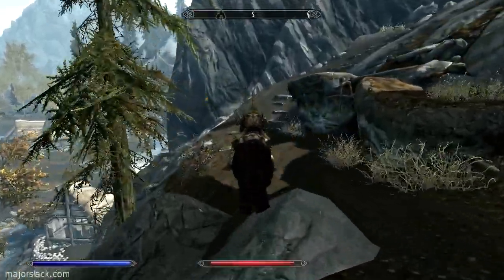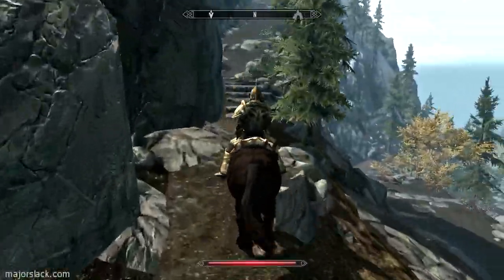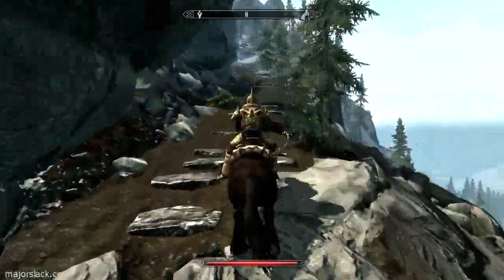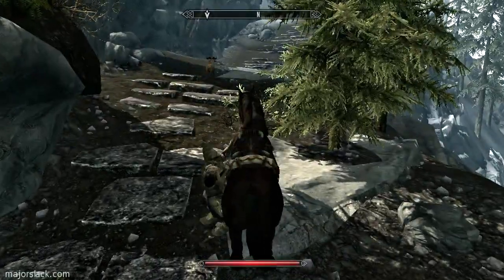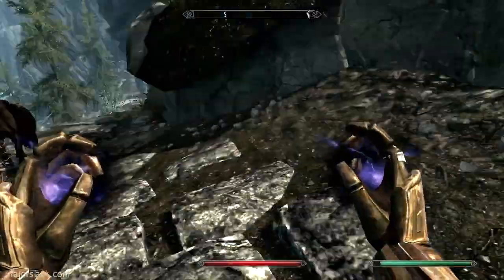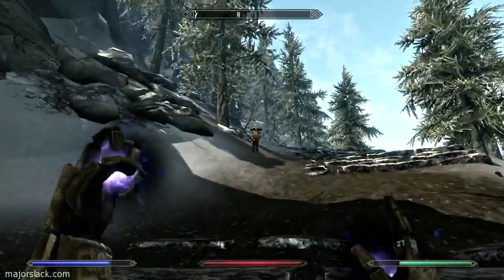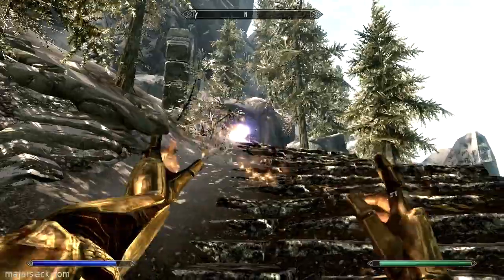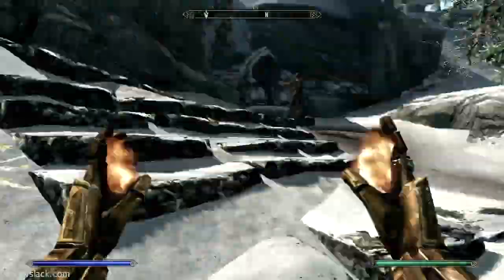I'm going to be encountering some trolls, bears, and the odd goat on the way up to High Hrothgar. Goats are easy — petty soul trappings. Seems kind of cheap to use Incinerator on a goat — insta-kill. This one manages to get away. You can run, but you can't hide. He got away.